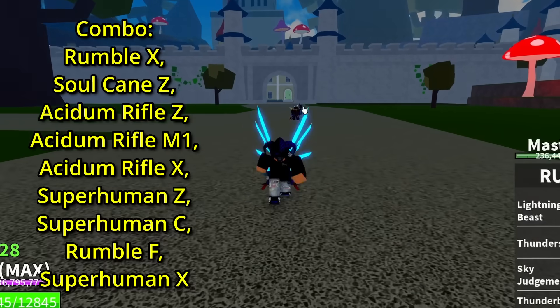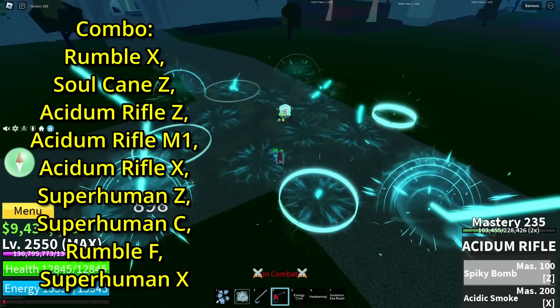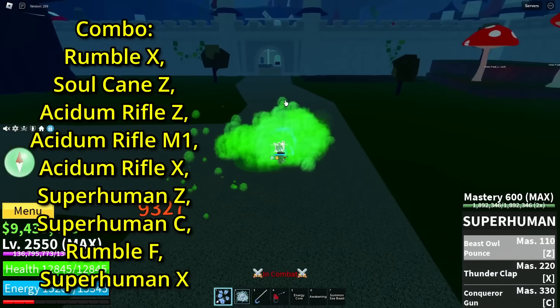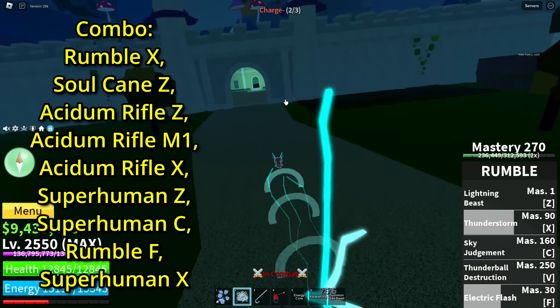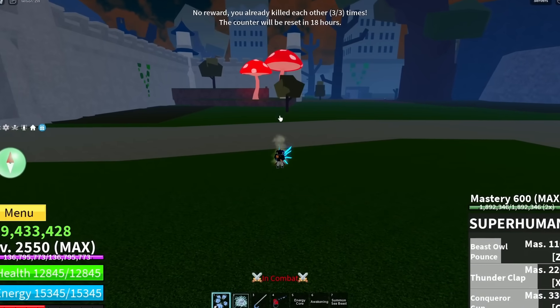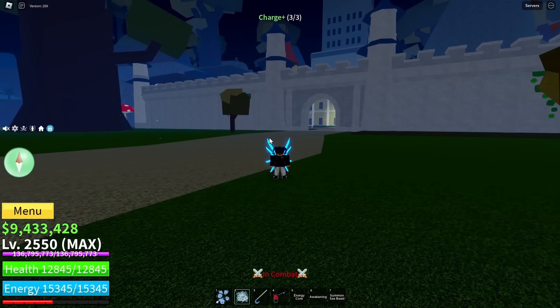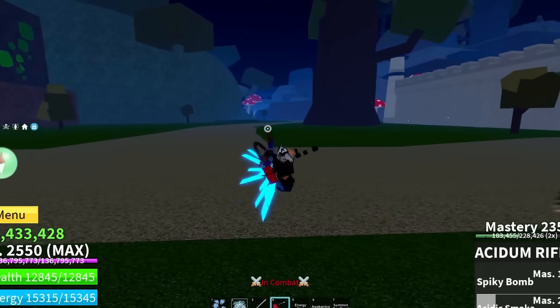Basically just start over your rumble stun skill, hit soul cane Z, click X, superhuman, then do C, F into superhuman C. As you can see it did one shot, which is actually insane. But this build is mainly for chip damage that will delete their HP over time with clicks and stuff.